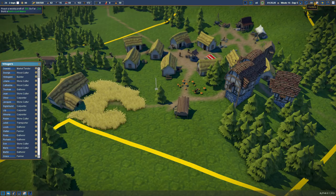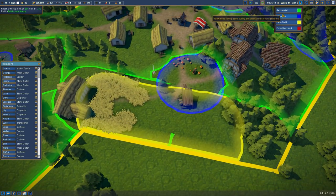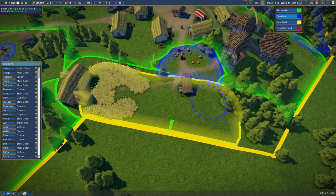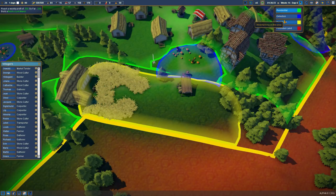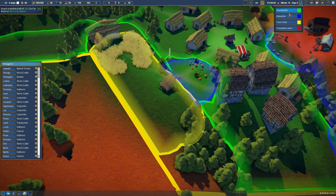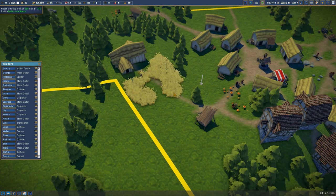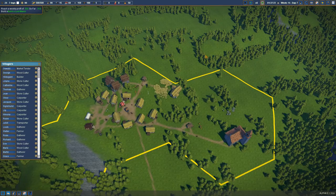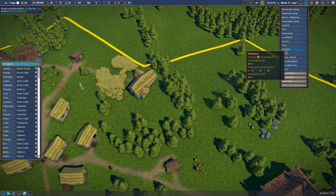How much space did we give them for farms? Plenty of space. We could take out the extraction off of the back here because that's just the building. Let's take off residential there. They've actually done something — they've run out and grabbed some stuff. We've got wheat! At the back of the farm, we could add in the windmill, which is going to produce flour in exchange for wheat.